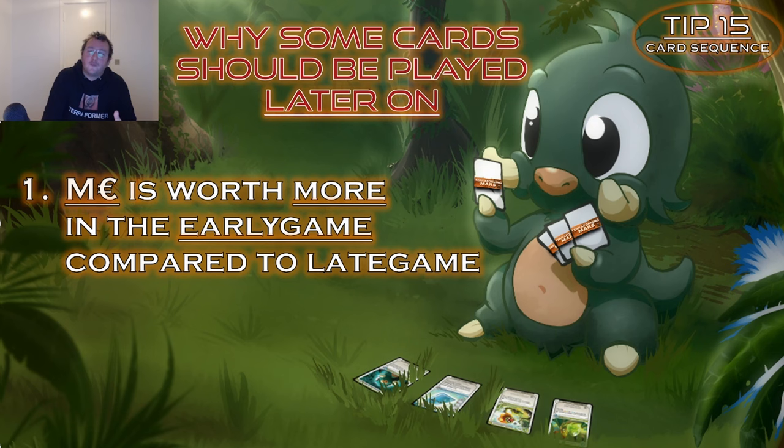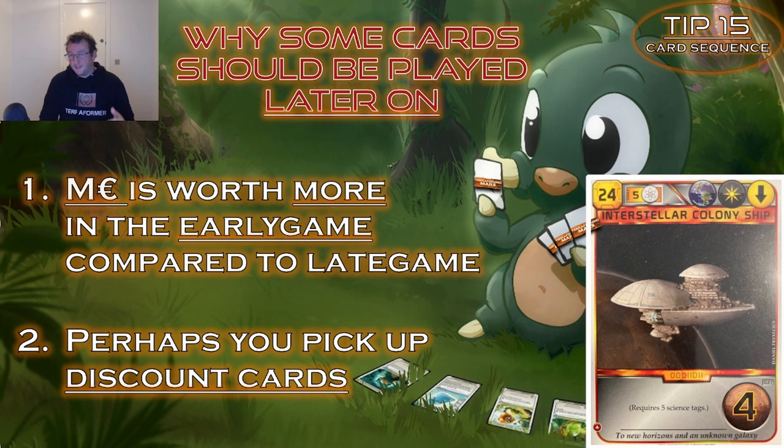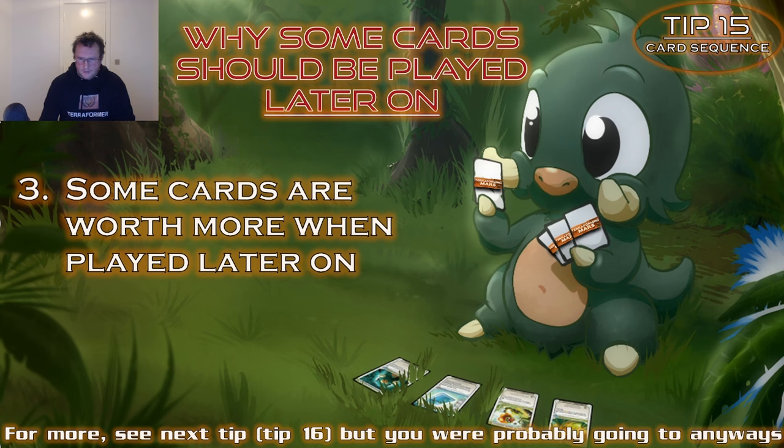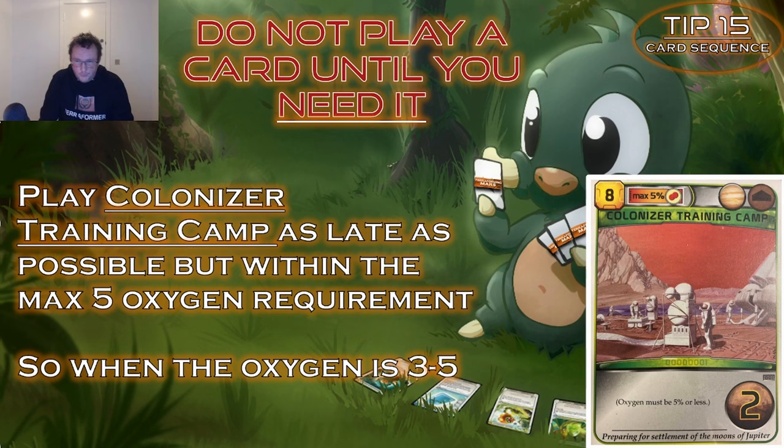Reasons why some cards are better played later: 1) mega credits are worth more in the early game; 2) you might pick up discount cards during the game — why play Interstellar Colony Ship in generation 3 when you could play it cheaper in the last generation after picking up Earth Catapult and Space Station? 3) some cards actually become worth more if played later; 4) you don't want to show your hand in draft — opponents might pass you science or green tags if they don't know what you have.